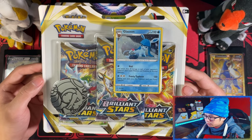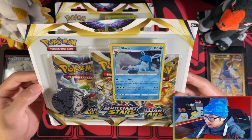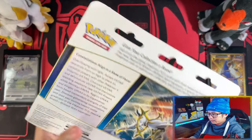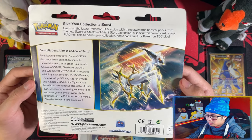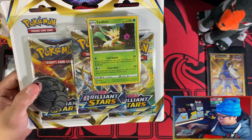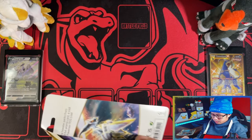Alright, so first look at the Glaceon promo card from the three-pack blisters, and here is your Leafeon. Here's the pack. This will be the same with the Glaceon, so let's go. I'm gonna start with the Leafeon and save the Glaceon to the last because Glaceon is my favorite evolution. Alright, let's crack this one open.